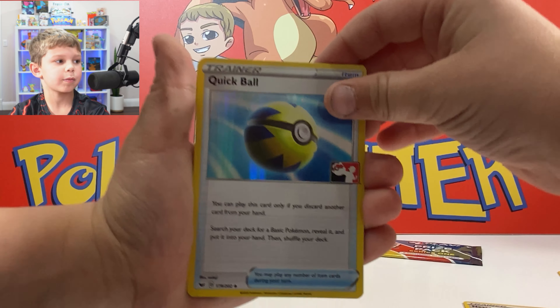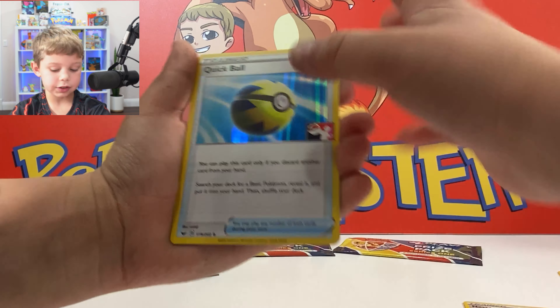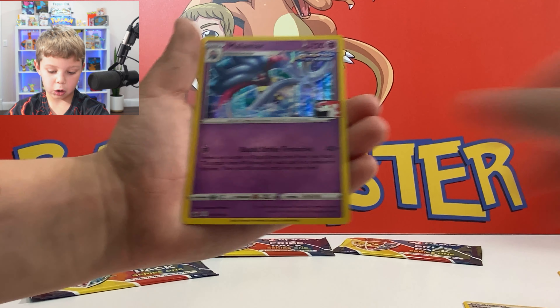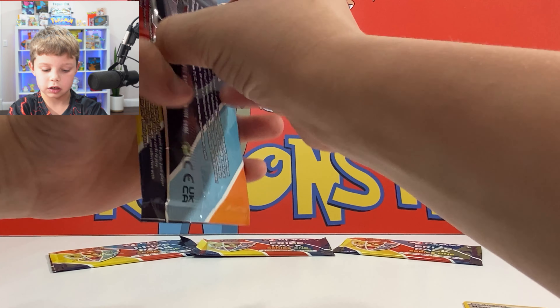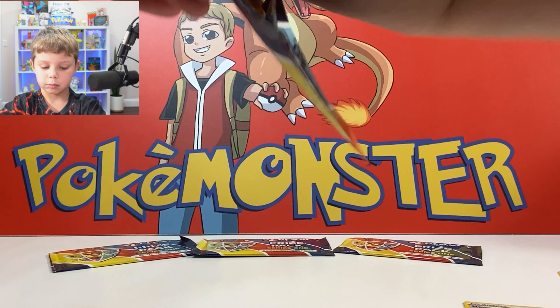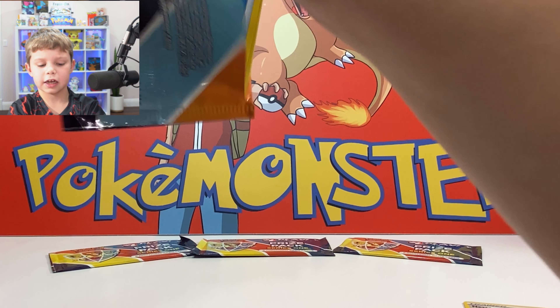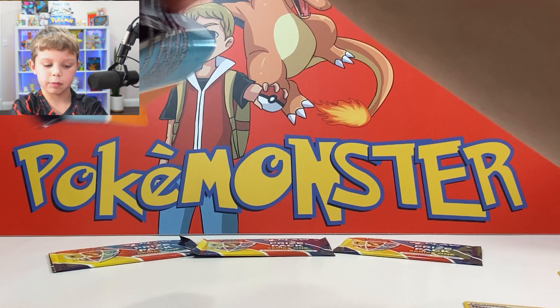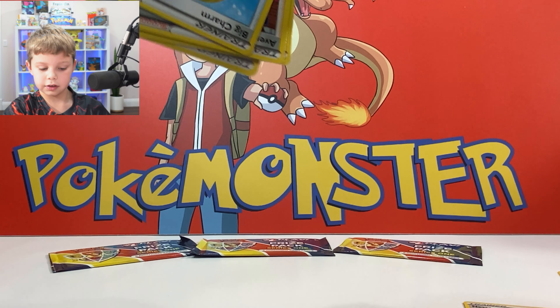Alright, water energy, Big Charm, Path to the Peak, Landorus, Quick Ball — that one's cool, it's like from Pokémon GO but it's actually Sword and Shield base. And it's a Marshadow to end that pack. I just realized there are also two holos in here instead of one. You're not always guaranteed a holo in packs, but this pack is crazy.